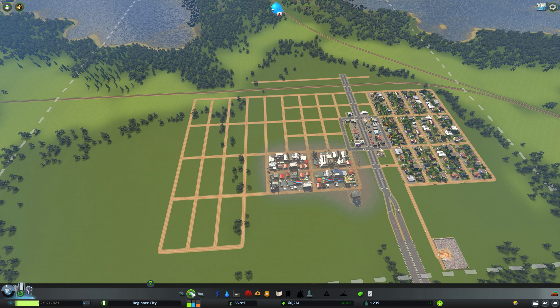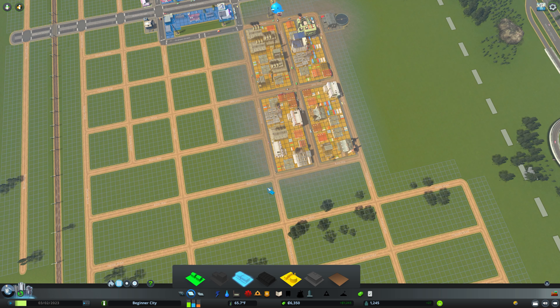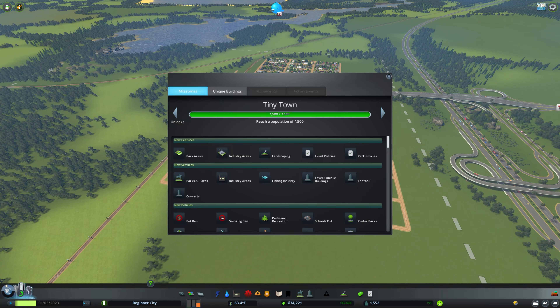I've already got water over here, so let's go ahead and expand the city with more population. I'm going to start by putting in some commercial here, because commercial doesn't worry about the pollution. We'll get a little bit more here, and then we should be able to get residential in the rest of that. Now we have expanded enough that we are at Tiny Town — we've unlocked park areas and industry areas, and we have demand for industry.